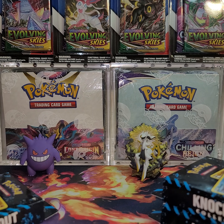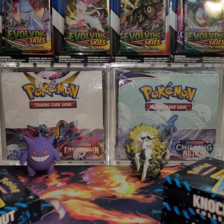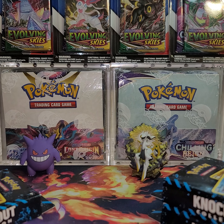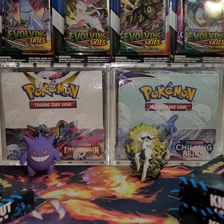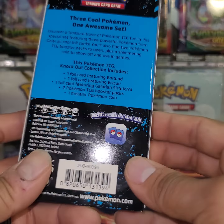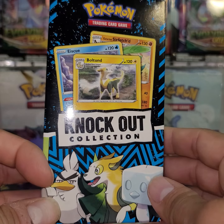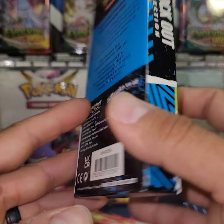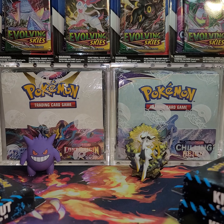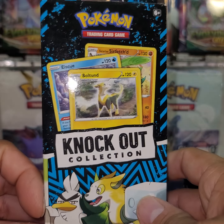Welcome back. Today I wanted to do a quick PSA for everybody. I know these knockout collection boxes have been around for quite a bit, but these specifically — the Bolton box and I believe there was one more knockout box that came out at the same time — are rumored and actually confirmed to have Evolving Skies and Fusion Strike within them. I actually had quite a few of these, and it was true.